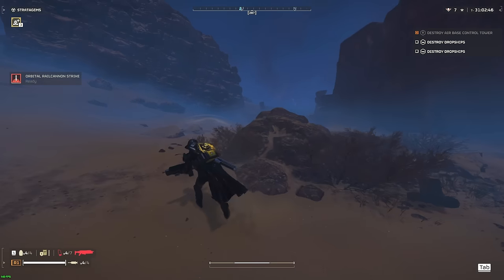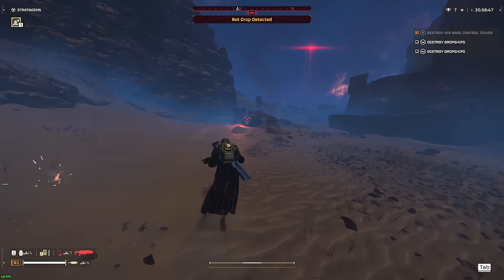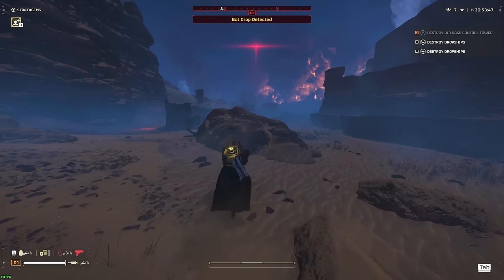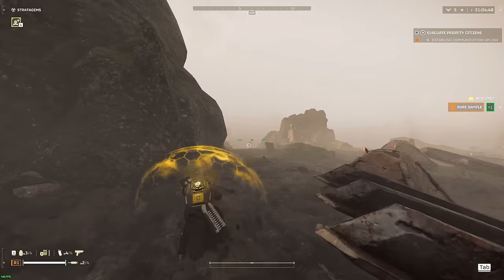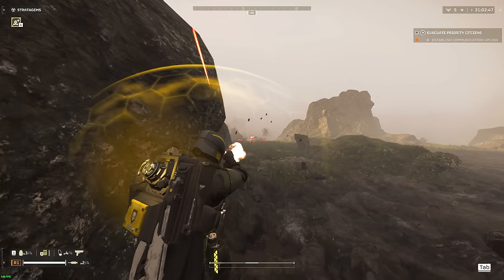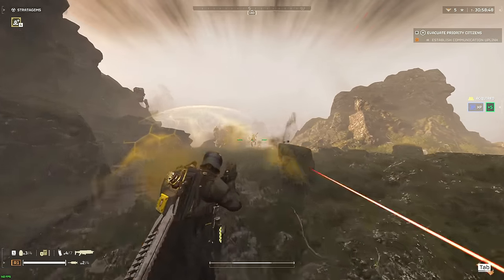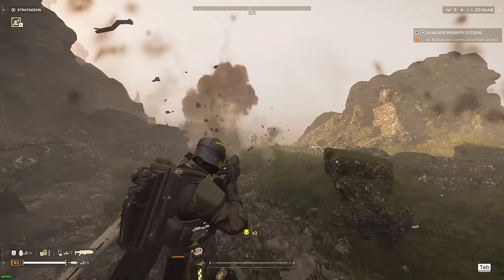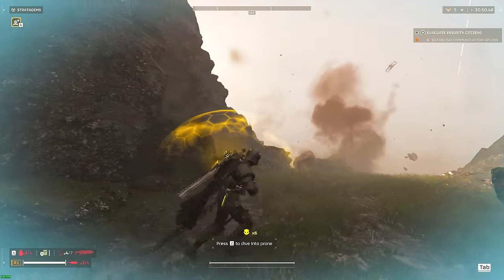Starting up, we've got the Troopers — or Raiders, Marauders — basically the human-like bots, which come in different variants such as shooters, melee attackers, and rocket launcher wielding Troopers. These are the most basic Automaton enemies and can be swiftly dealt with by a quick headshot or a few shots to the body. Just like the Scavengers from the Terminid faction, you can quickly deal with a large group by throwing a grenade and getting rid of a full group very easily.